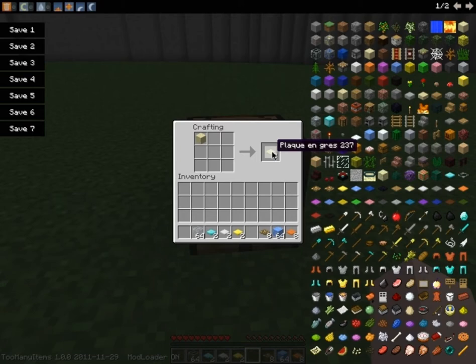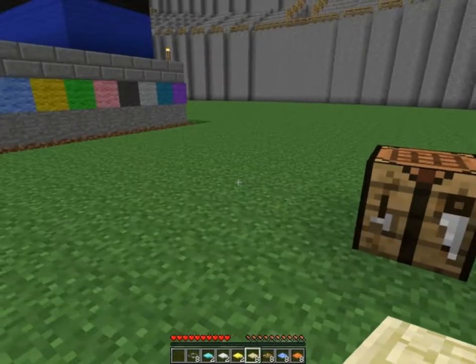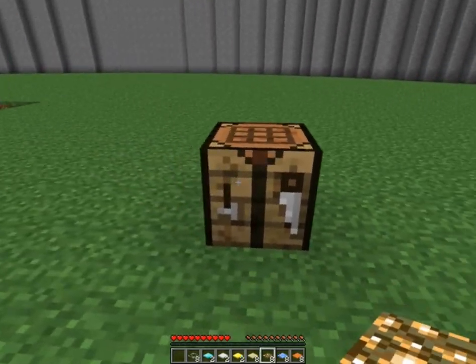So you see you can just put one in here. And the ice one - I don't know how you get ice, I don't know if you can get ice in just regular Minecraft, but I guess there might be a way to get ice. But if you can somehow get ice you just put one ice and then you get the ice one. And that's how you make most of the plaques.